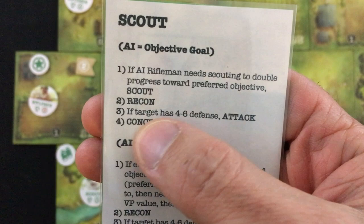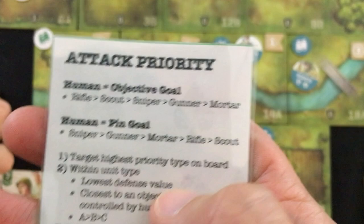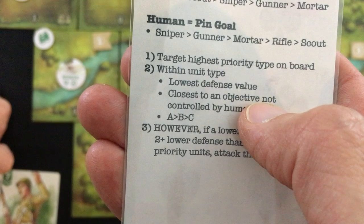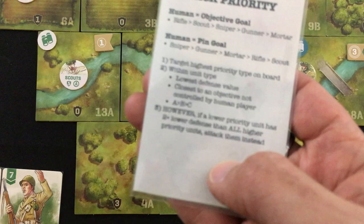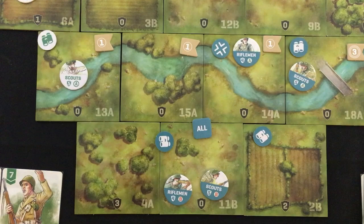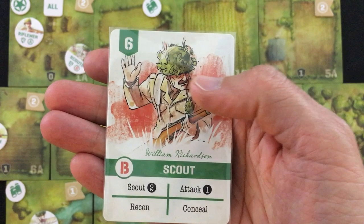Scout A's next priority is recon, but the AI didn't draw any fog of war cards. Now we check if they can shoot someone with four to six defense — and they can. Both rifleman A and rifleman B have six defense (four plus two distance). In objective goal scenarios, they want to shoot riflemen first. They want the one with the lowest defense — it's tied. Then they want the one closest to an objective not controlled by the human player — also tied. Final tiebreaker is A over B, so they're going to shoot rifleman A. They check if anybody else has two lower defense, but nobody does, so the scout shoots rifleman A. And they hit, so my one rifleman A card from my discard is gone.